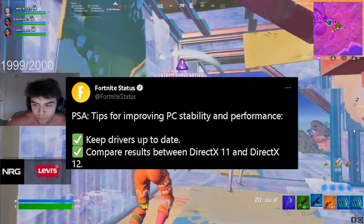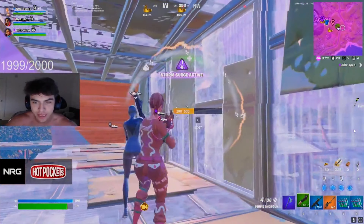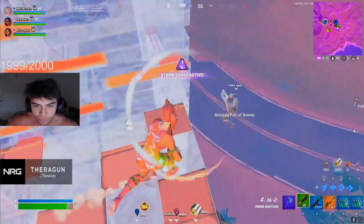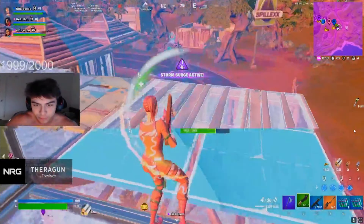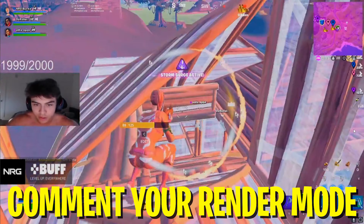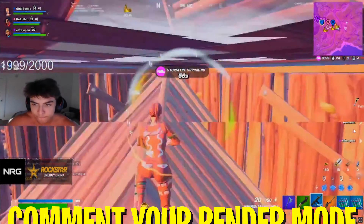Next up, Epic recommends comparing between DirectX 11 and DirectX 12. But I have to admit, so many people have a PC where they simply have to play on performance mode instead, otherwise they can't reach 144 or 240Hz. Performance mode has been in the game so long it's become a super reliable rendering mode, even though it's technically still in beta. That's why I think it's a bad tip for the Fortnite community, because there are probably hundreds of thousands of players who can't play on anything besides performance mode.